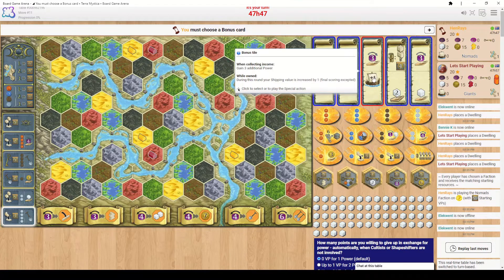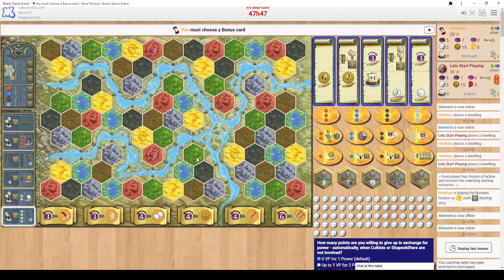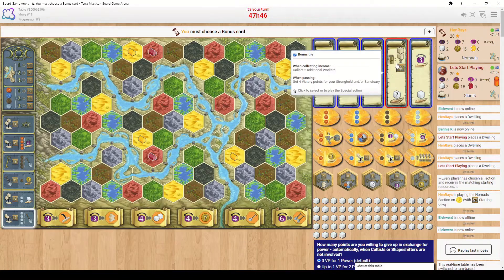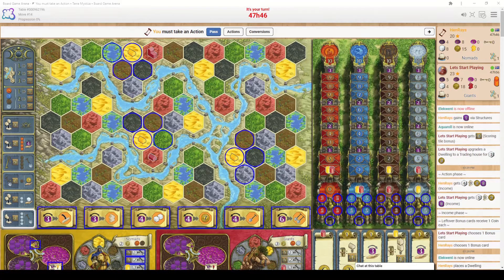This bonus card gives you 6 additional coins in the first round. This one gives bonus points for each dwelling at the end of the round. This shipping tile lets you build over rivers and increase your shipping. This one gives you points for strongholds and two extra workers. This one increases your power income and gives a worker. When it is your turn, the game will highlight all spots you're able to access, and this may increase based on your shipping rating.